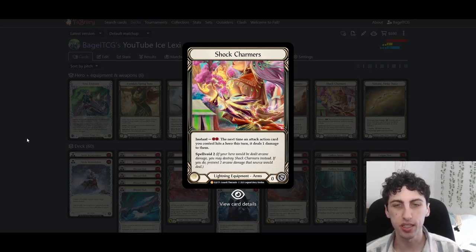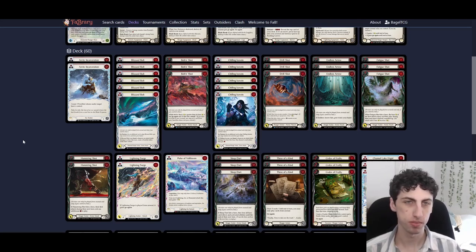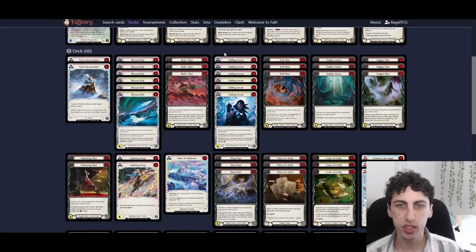The main deck is set up for the aggro matchup. We have two red Arctic Incarcerations — this card is amazing because you can arsenal it, flip it to give them a frostbite, then play it to give them three more, so that's four frostbites total. That often shuts off their whole turn. However, it's not as good into decks heavy on blues — like Guardian or Icelander — where it trades for only one card. We really want it to trade for two or three cards, so it's best against any deck running around 20 or fewer blues.